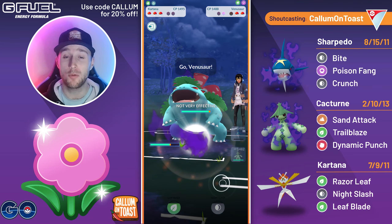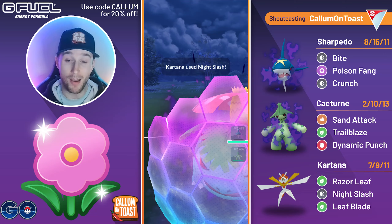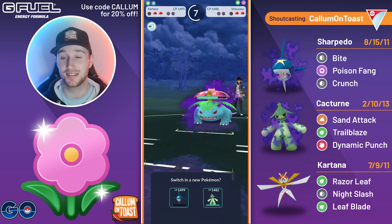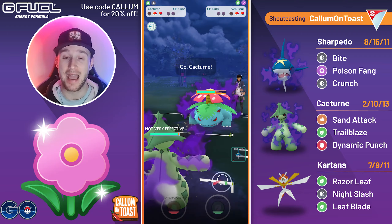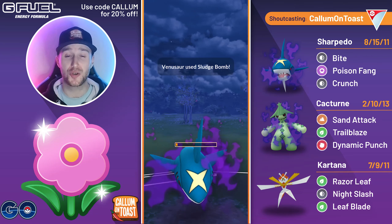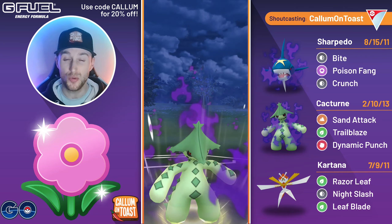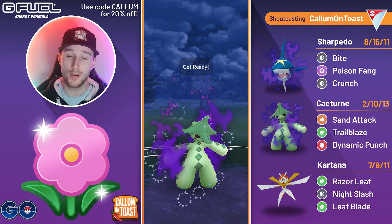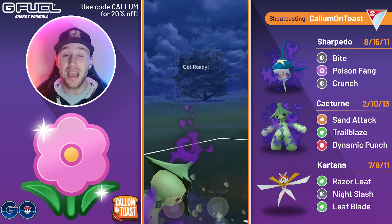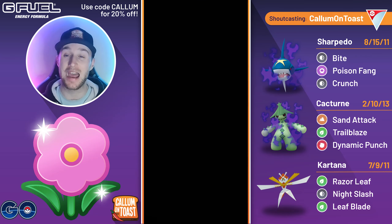I double-shield my Kartana. The opponent comes in with a Shadow Venusaur. Night Slash isn't going to hit that hard, but I could be running Aerial Ace, so I grab a shield. Night Slash does grab the final shield from the opponent, but they take me out even with Frenzy Plant, which is double-resisted. After waiting out the Switch Clock, I come in with Shadow Cacturn, make a catch onto Shadow Sharpedo, and over-farm. The opponent swaps into a Walrein — Trail Blaze hits for super effective damage, ramping up my attack. We get there on the CMP tie, Trail Blaze is double-resisted but easily takes out the Venusaur, and I take that game.